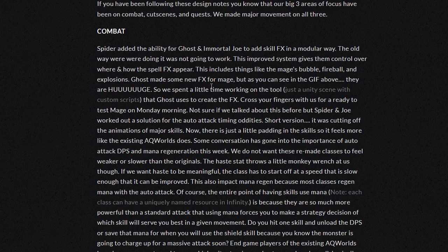Ghost made some new effects for mages, but as you can see in the GIF above, they are huge! So we spent a little time working on the tool — just a Unity scene with custom scripts that Ghost uses to create the effects. Cross your fingers for us for the ready-to-test mage on Monday morning. Spider and Joe worked out a solution for the auto-attack timing oddities. Short version: it was cutting off the animations of mage's skills. Now there's just a little padding on the skills, so it feels more like the existing AQ Worlds does.